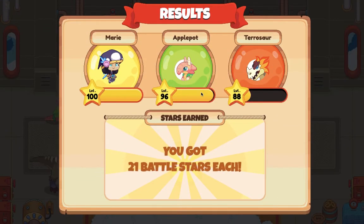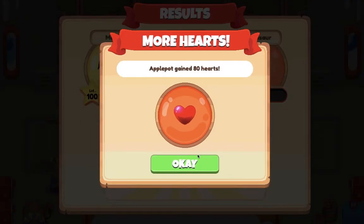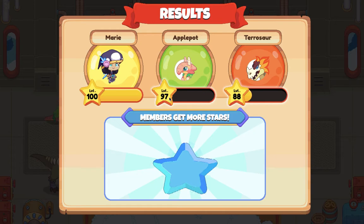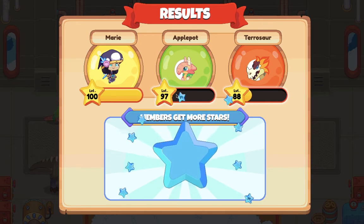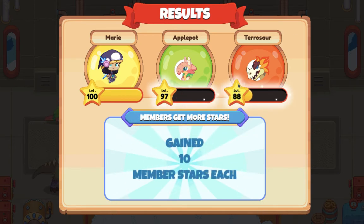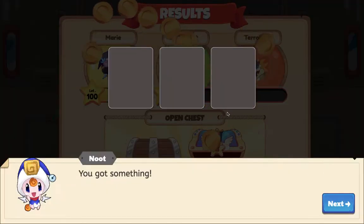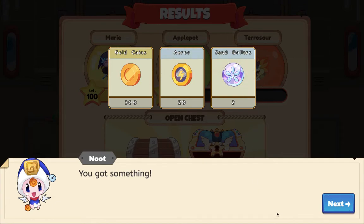Finally, we can go. We had to battle this Cogmite. My apple pot gained hearts and is now level 97 — three more levels to go. My treasure is level 88. I got two sand dollars!